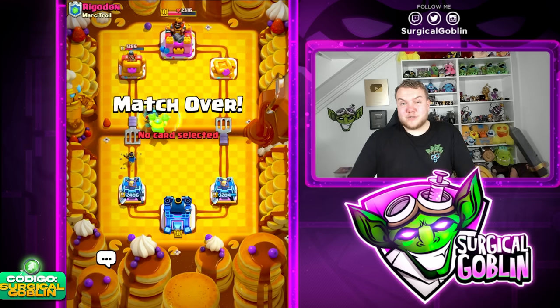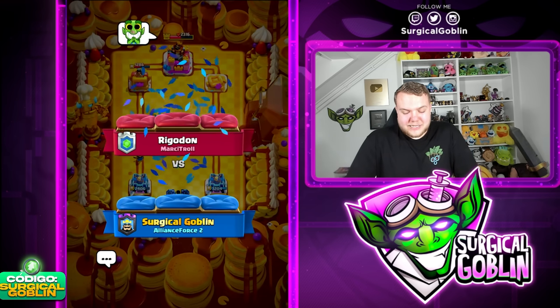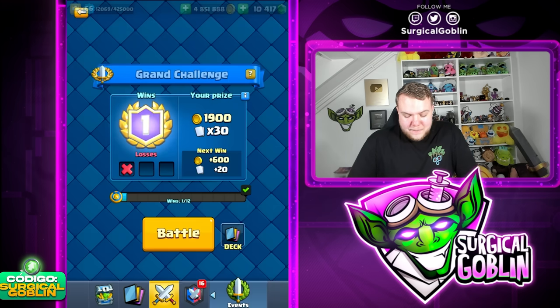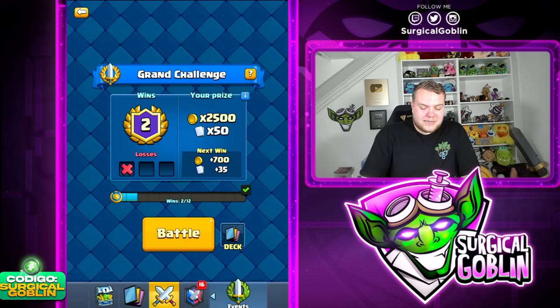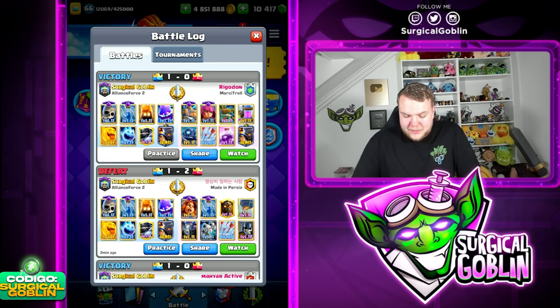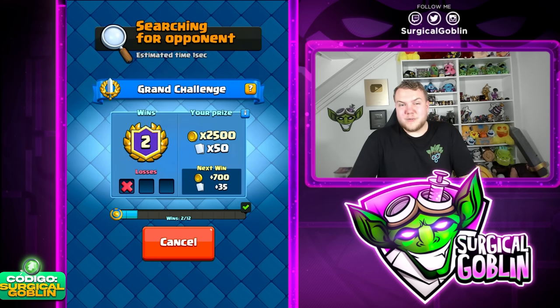This deck actually has a pretty solid defense with the mega knight, the quick cycle, and the little prince helping out quite a bit. Very nice win! So far we're 2-1. I'm going to play one more match in this grand challenge to see if we can get at least three victories. We went 2-1 — unfortunately did end up losing against the lava hound deck, then winning against the giant player and then a goblin giant player. Let's open to the next match!